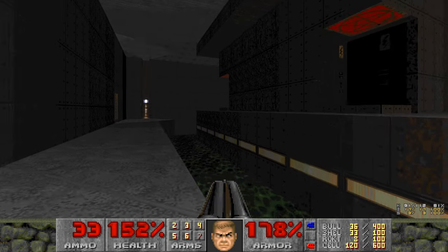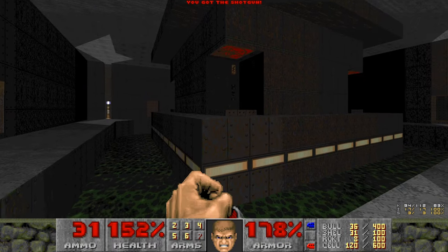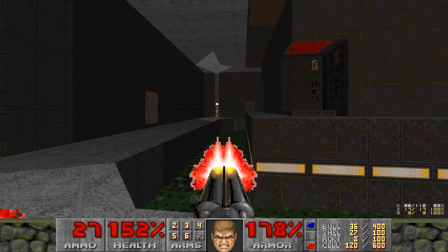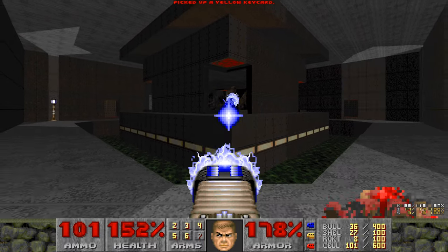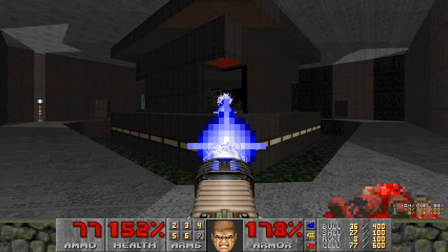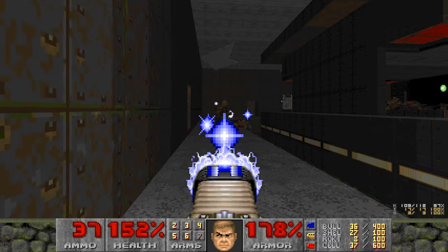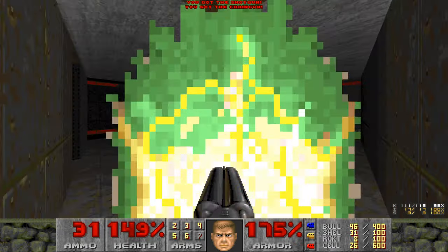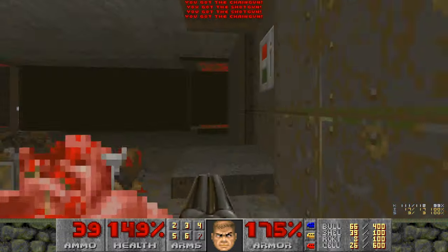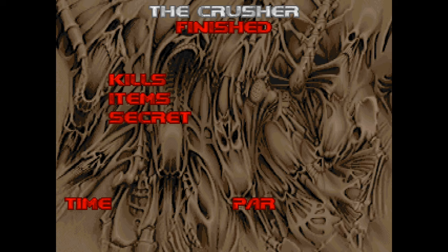Yellow revenant from like across the entire map. Alright, all the spectres are dead and the final fight is now. As soon as you grab that yellow key, everything starts to swarm you. And there we go — one more enemy left and it's a surprise pinky as usual. That's The Crusher — another great map.